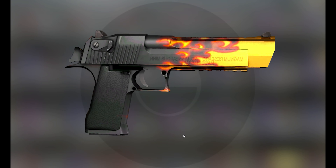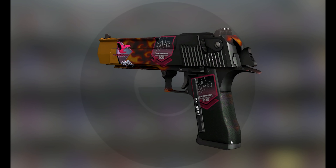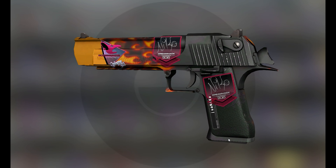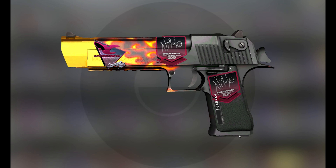Let's start by looking at the skin itself. It's a factory new Desert Eagle Blaze with a float of 0.01032. It has two Niko Kludjina Pokka Dream Act 2015 stickers on it and one mouz foil sticker from Cologne 2015.